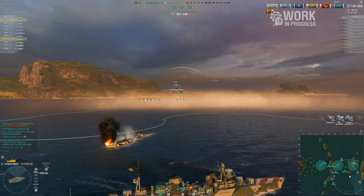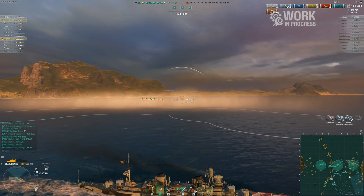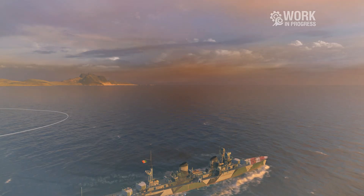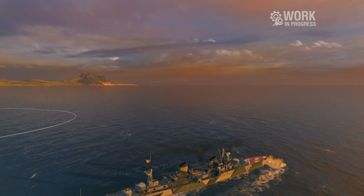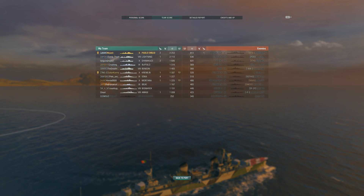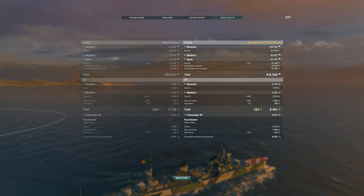We'll probably see some changes, but at least the Paolo Emilio brings something super unique to the destroyer play style. Props to Wargaming for thinking of something interesting. The damage output against destroyers is absolutely nutty. We played the ship a lot and it's a lot of fun — I love that there's a real trade-off: you're an absolute monster but with floaty arcs and relatively high detection. Anyway, that's a quick preview of the Tier 10 Italian destroyer. Hope you enjoyed — like, subscribe, and I'll see you next time.